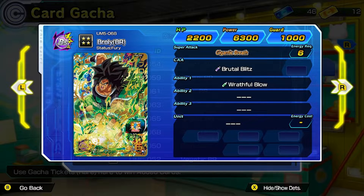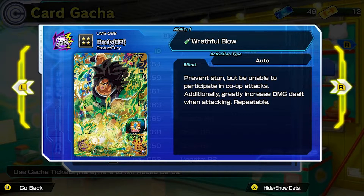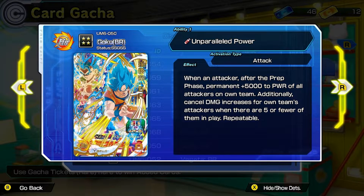Then you have Broly BR with status Fury. His ability is Raffle Blow — prevent stun but be able to participate in co-op attacks. Additionally, greatly increase damage dealt when attacking, and this is repeatable. It's going to be a sick card to have.